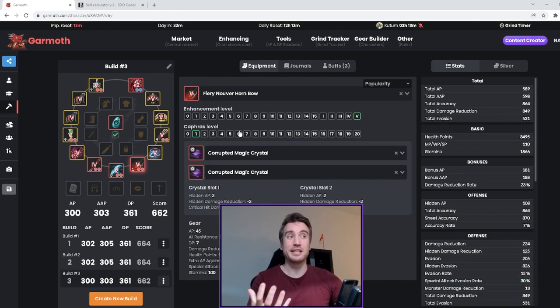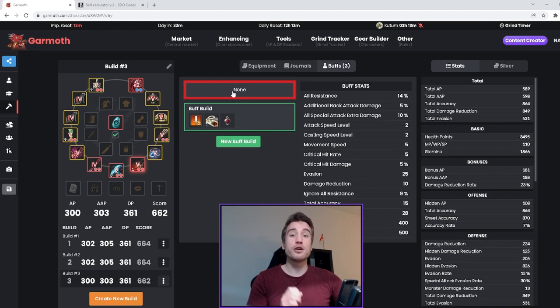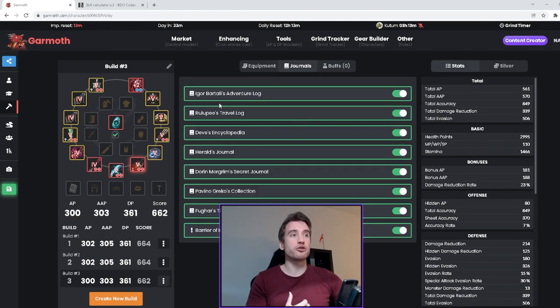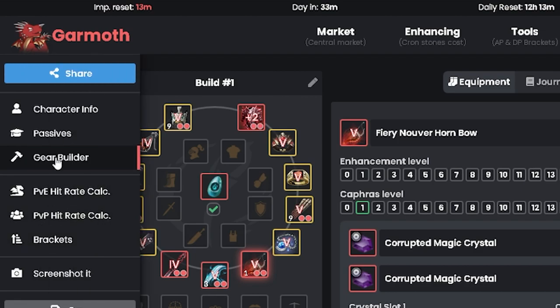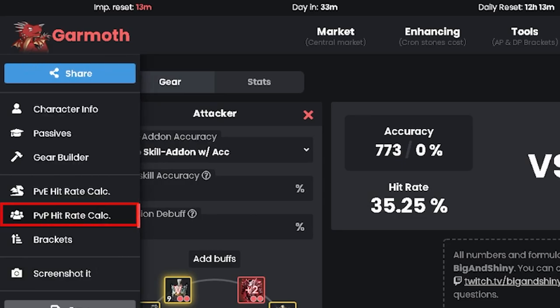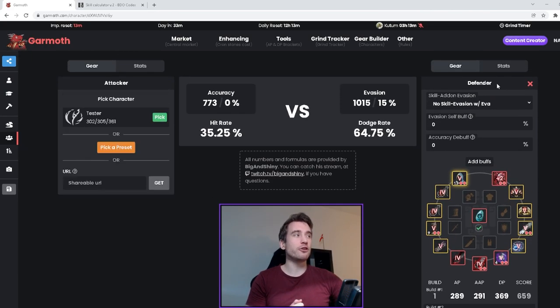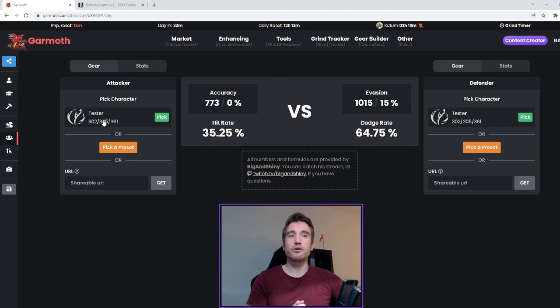So how does this work? How do I figure out how much accuracy I need? First off, we're going to go with no buffs this time around. You can make your own buff build if you want — make sure all your journals are enabled. Then we're going to go over to the side and simply click on the PvP hit rate calculator.